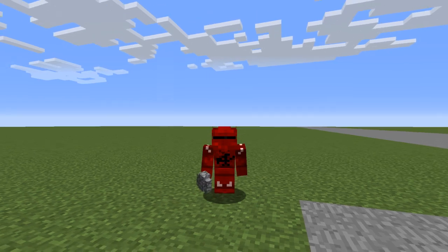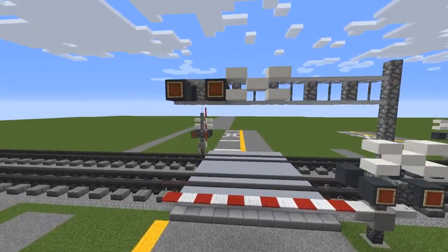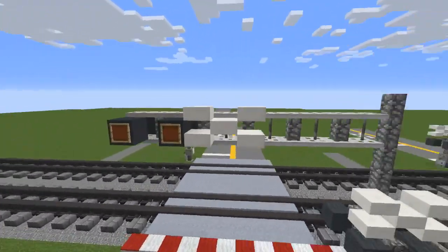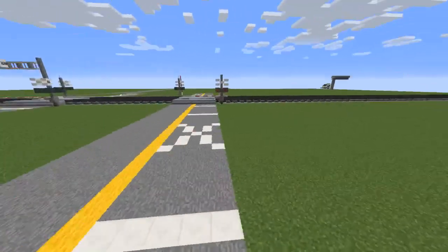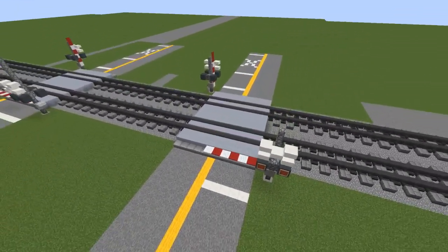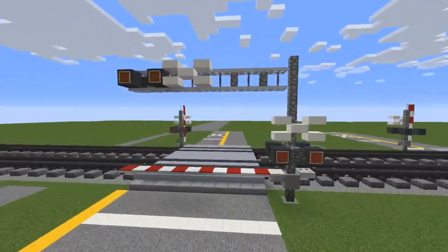Hey guys it's CraftyFox and today I'm going to be going over how to build this Railroad Crossing cantilever signal — it just means that there's a bar on top of the regular one. I do have the original one right here and I recommend you watch that tutorial first for the regular Railroad Crossing, because we're just going to modify it to build this one.